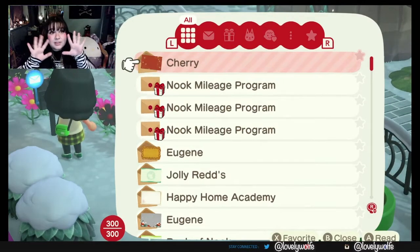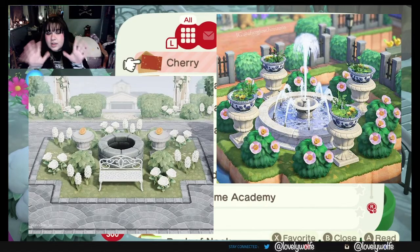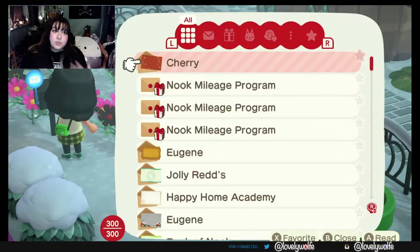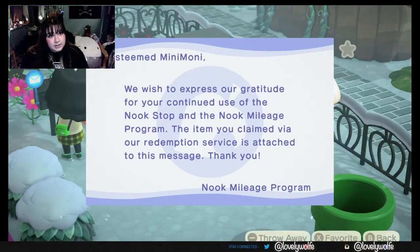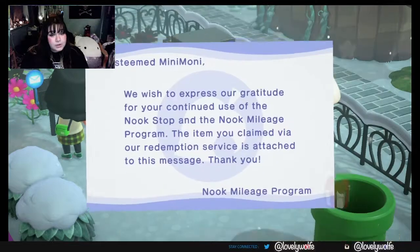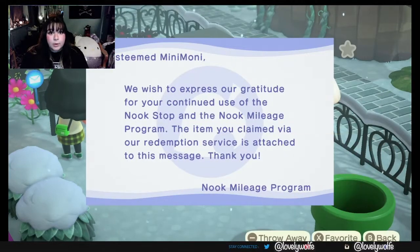Either way, we're gonna do some decorating. I'll put up some inspo pictures — this is what I'm working with. I want to change the fountain area, which we will go back to. That's my goal today. I bought a few things for it, so that's what's in my mail — I bought them, quote unquote, yesterday.